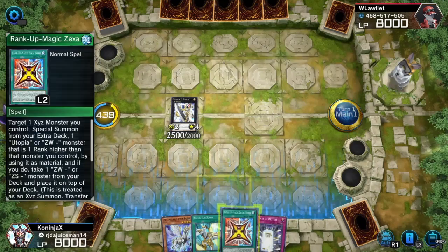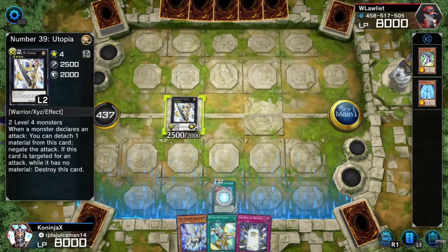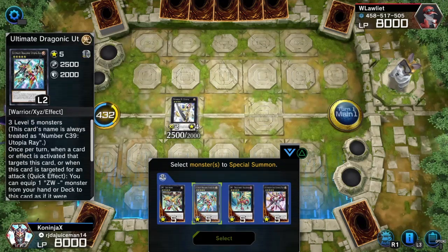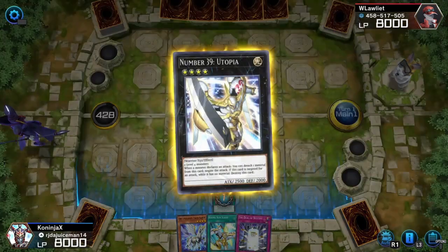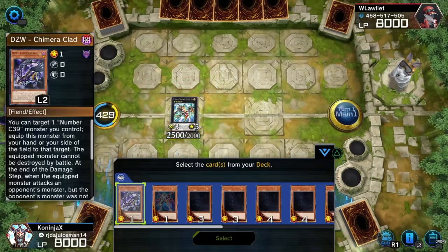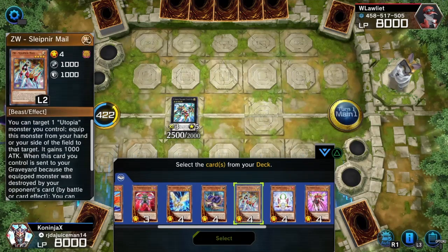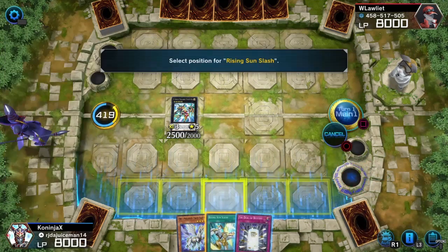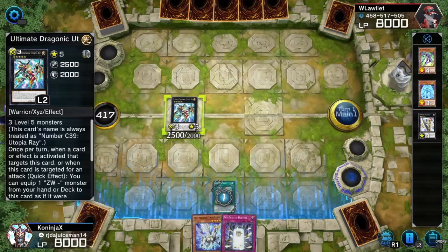We'll activate the rank-up card, which will let us rank up our Utopia to another Utopia, which means we can get Ultimate Dragonic Utopia in face-up attack position. And we haven't even done our Rising Sun Slash or Trap card yet. We'll set this down, and use this to get the Ultimate Shield just in case. We shall activate Rising Sun Slash — we can only re-equip to Utopia, and I don't get affected by card effects.